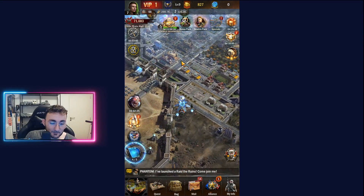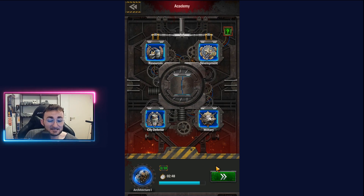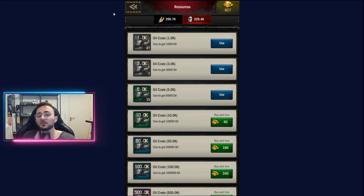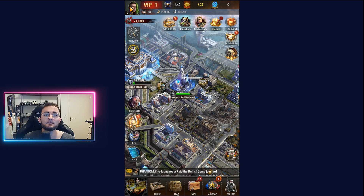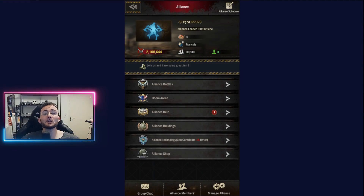On top of that, there are many things that will help you grow. At the beginning I would strongly advise you to follow the Doomsday Recovery Plan, which is basically the tutorial that will give you special resources. Those resources will definitely let you grow stronger and faster, and trust me — speed at the beginning of the server is the most precious resource. It's not gold, it's not food, it's not oil — it's time. If you put enough effort and time into the game early on, the game will return the favor six or seven months later.